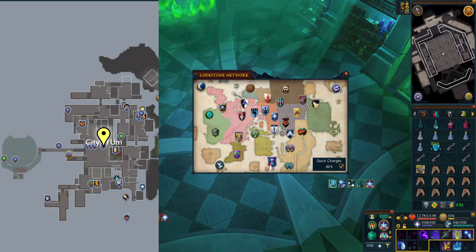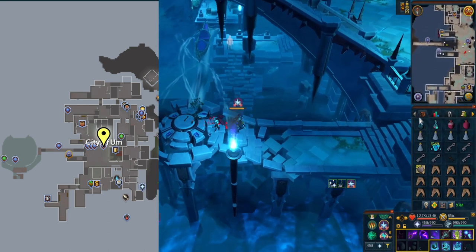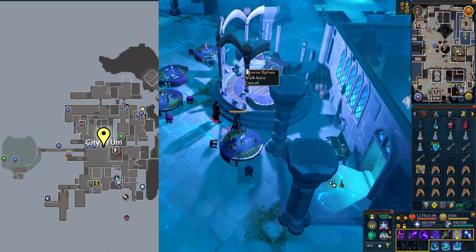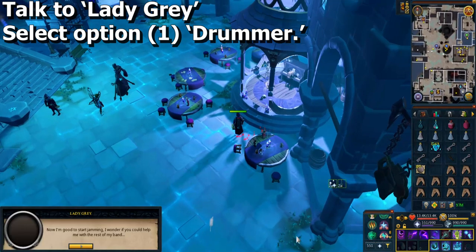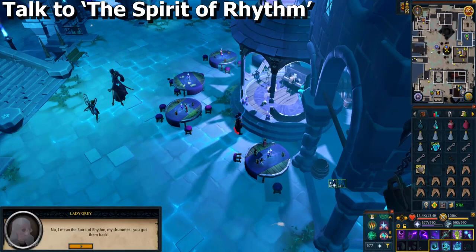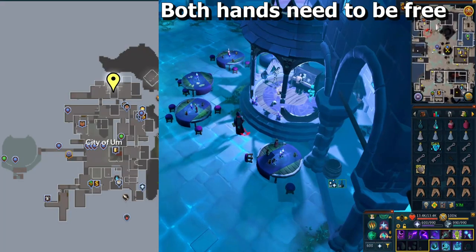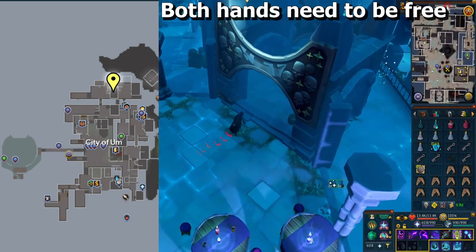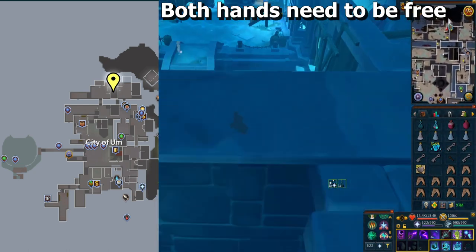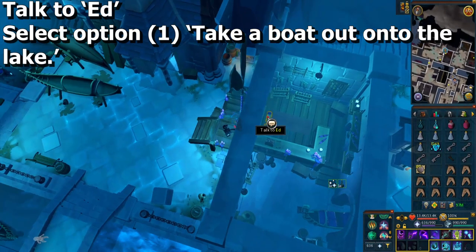Once you have the Animated Drumsticks, go back to Lady Gray. Speak to Lady Gray and select option one, Drummer. Then speak to the Spirit of Rhythm that's out here. Go north to the area shown by the yellow marker. Make sure both your hands are free — take off any weapons you're wielding. Speak to Ed and select option one to take a boat out onto the lake.